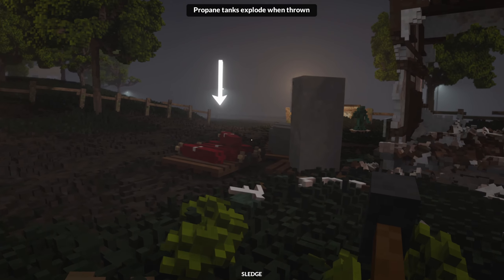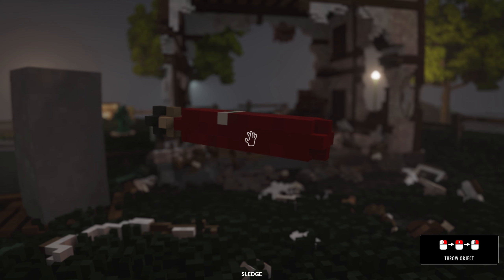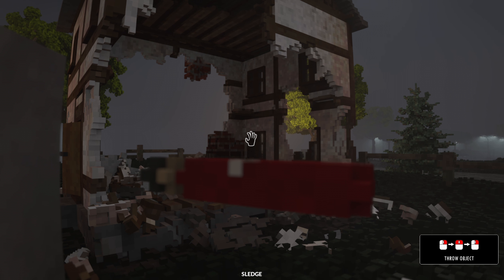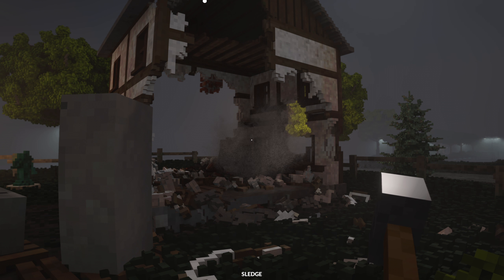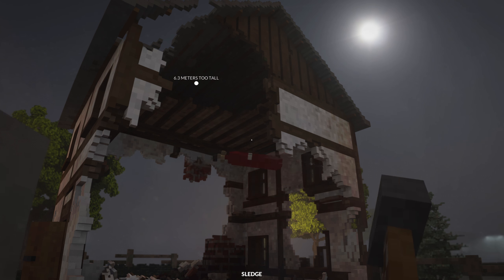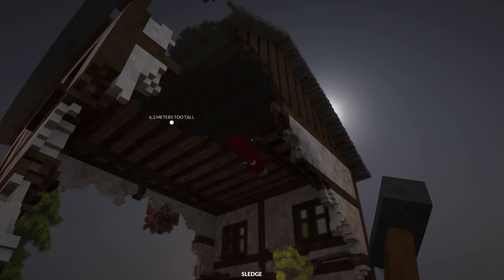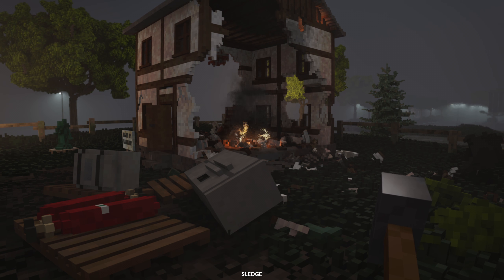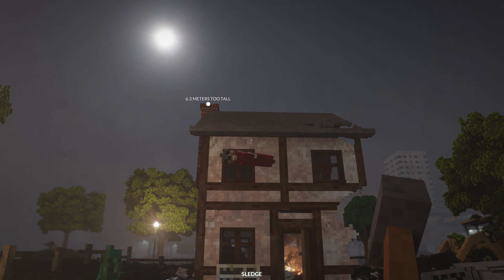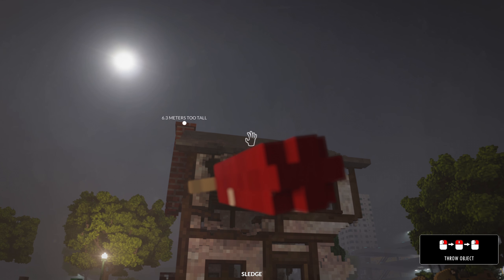Let me hop out and try using all these propane tanks — they explode when thrown. Hold right, then let go of left. Let's see what happens. That was ineffective. Let's try some more, hit the wood up here. Whoa, I almost got crushed by a refrigerator! That was a little bit better — we got a fire going. Let's try throwing through the second story. The bulldozer is far more effective.